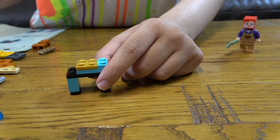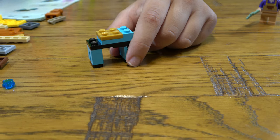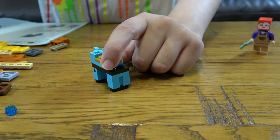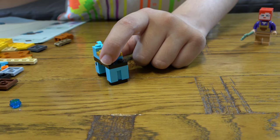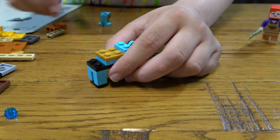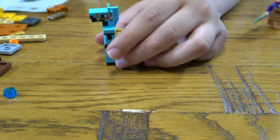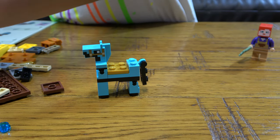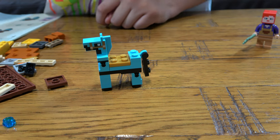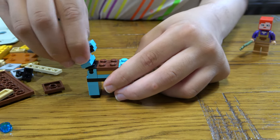Then next we're gonna place this. And then this and then the head. All I'm missing now is a brown tile so I can finish it. I found it. So we're gonna quickly just set up — oh, I forgot you can literally do this.